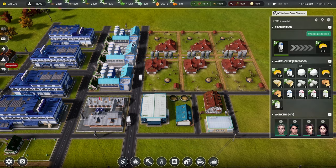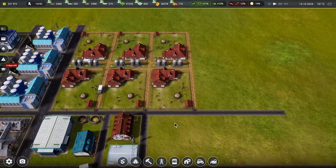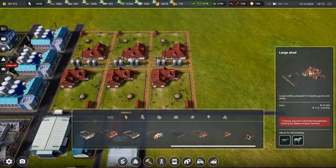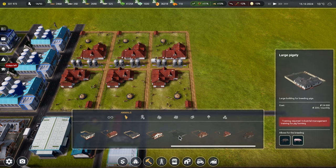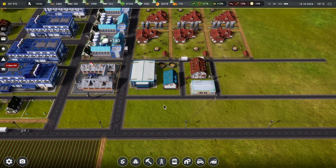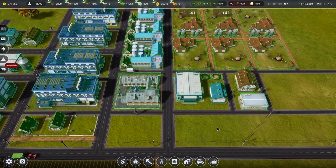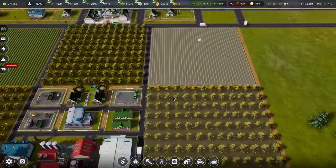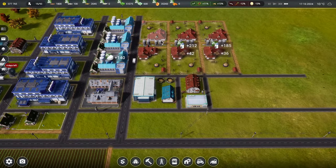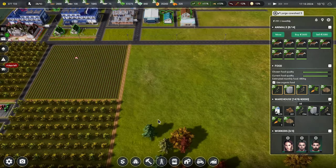Everyone is hired, these are all full - done, awesome, good. Let's have a look - large pigsty, we still need to train for that which is fine, that'll be one of our next things. There's 17 in there so there's plenty of cows. These guys are all good to go. Now we need grass, silage and oats.